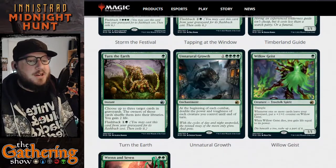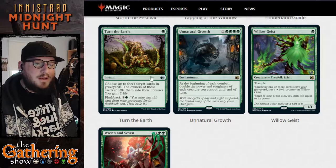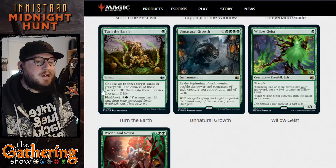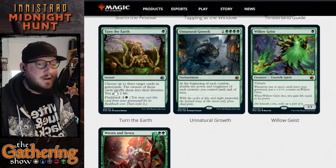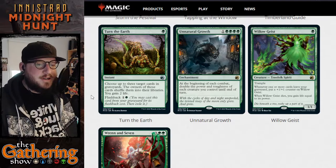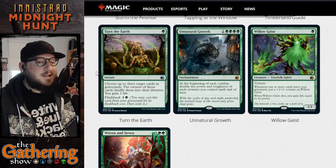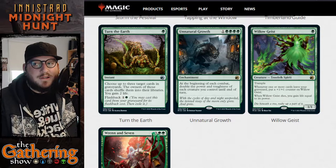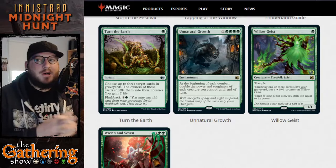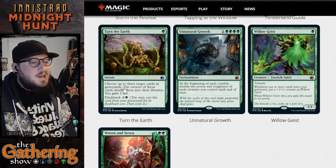The next green card is Turn the Earth — one green for an instant. Choose up to three target cards in graveyards — not just your graveyard, all graveyards. The owners of those cards shuffle them into their libraries, and you gain two life. You can play this again from your graveyard for one and a green. So if you've got stuff in your graveyard you really want back in the game, you can reshuffle them into your library and hopefully draw them again.